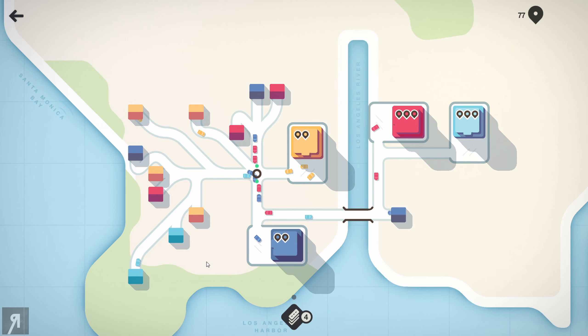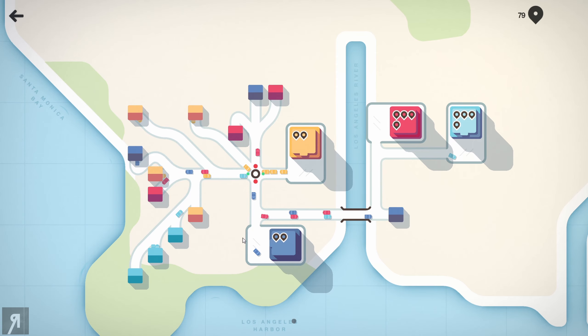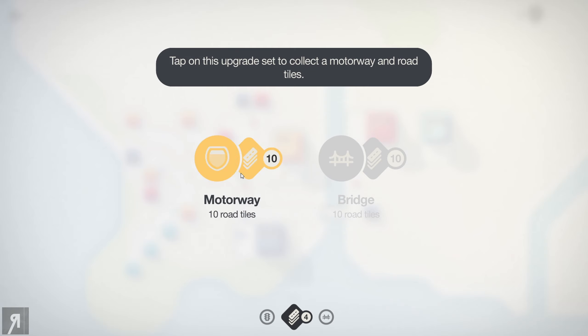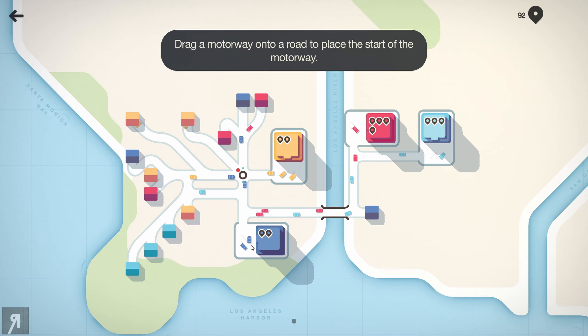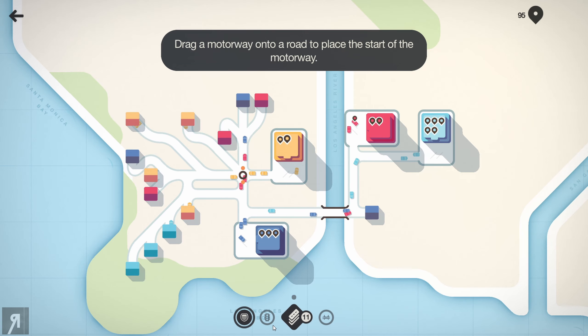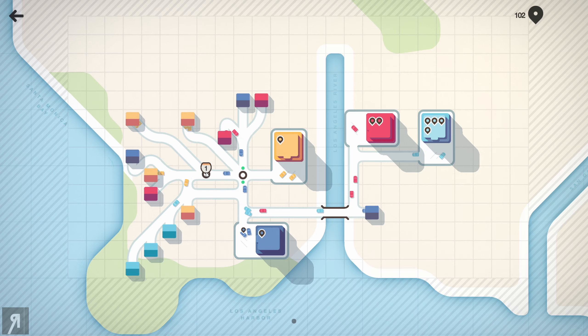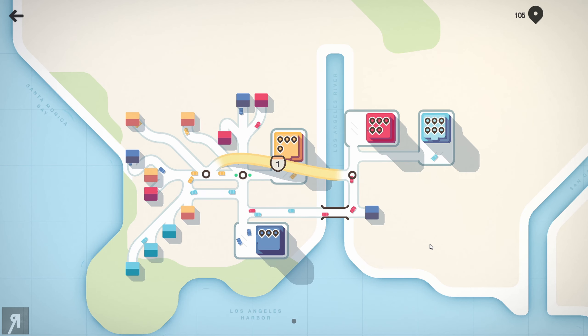This is an extremely relaxing game, although it can get very hectic eventually. It requires very little input — you can lay down your road, see what happens, and make adjustments. For example, I could make another road that goes like this, so blue cars might turn off and use an alternate route. Now we're going to get a motorway — drag a motorway onto a road to place the start of the motorway.